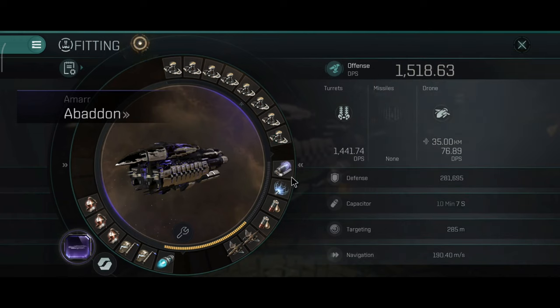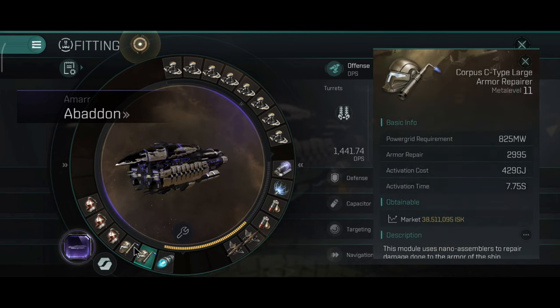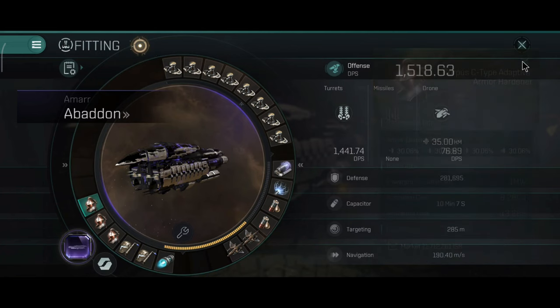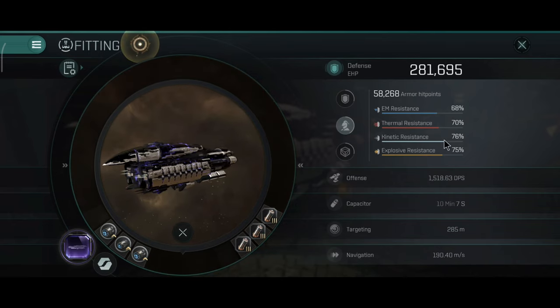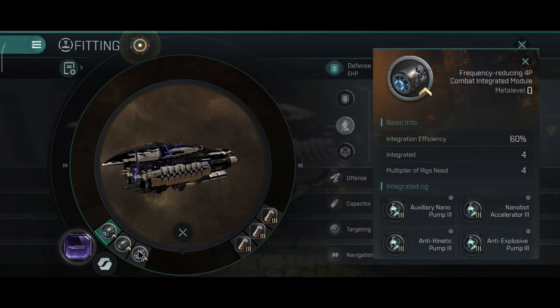The Abaddon is a very, very tanky battleship. In the low slots, I have one afterburner, dual repairers, and triple armor hardeners. In the medium slots, dual Nosferatus, one scrammer and one — basically the normal stuff that I run on this ship. As for the rigs, I have expanded on the resistance tank and I replicated the rigs that I used to have on the Hyperion.